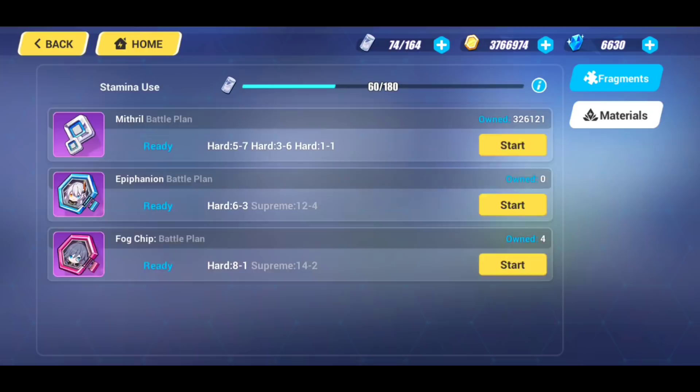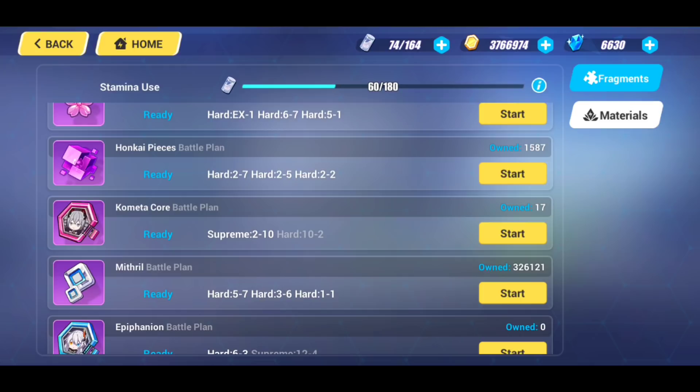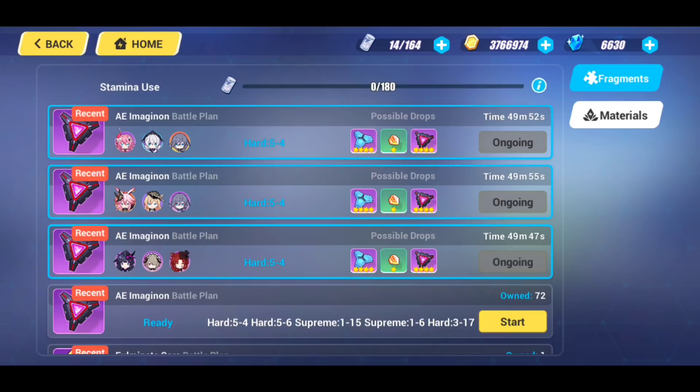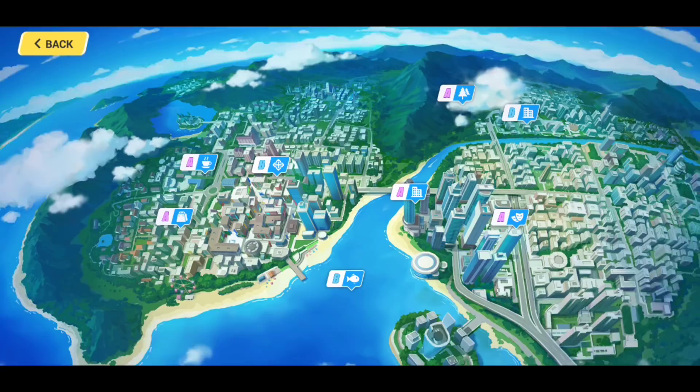Then I move over to my materials. There are a lot of good things to focus on here. Right now my main focus is the AE Imaginon, but I'm actually going to start focusing on the Drive Komata core because I need to max that out — I've neglected that augmentation version of Yamabuki armor, which is unfortunate because she's absolutely fantastic. I want to do the AE Imaginon first because I only need a few more to get some more Honkai Shards. I do three of those to max them out to the best of my abilities — I don't do more than three because I try to manage my stamina a little bit.